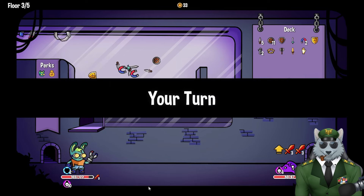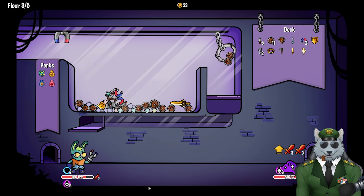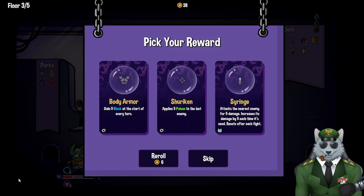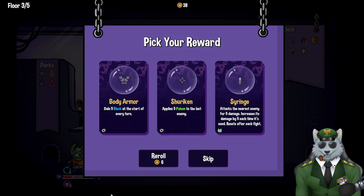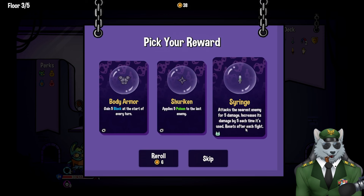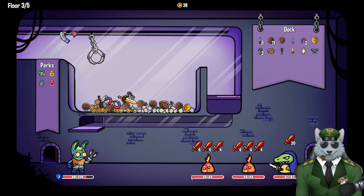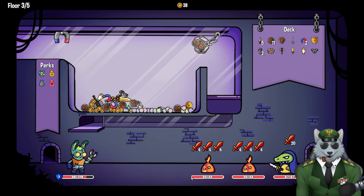First guy is down — not bad! But he had nine poison stacks going, which is incredibly bad. Let me grab some shields and magnetize this batch. Oh, I beat that guy with nine poison — Jesus! Post-fight options: plastic two metals, body armor gains five block at the start of every turn, applies five poison to last enemy, or attacks nearest enemy for five damage increasing by five each use. I'm going to take the body armor for more defense since I'm getting a lot of attacks right now.